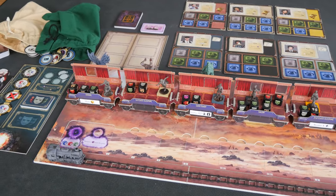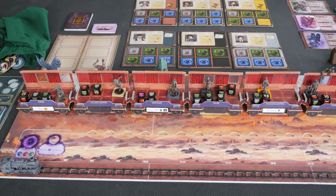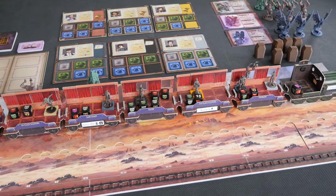Now remember, this is a prototype, but you can see that there are a lot of components here in the game: the boards, cards, tokens, bags, minis, dice, player boards, the cardboard train, and a whole lot more.